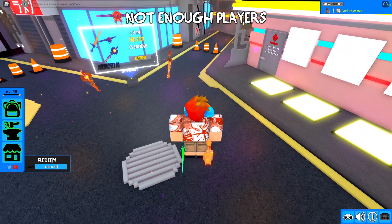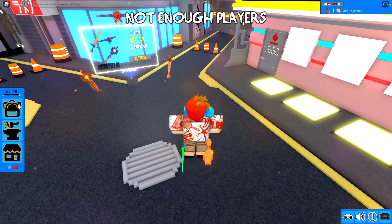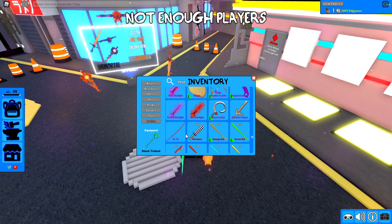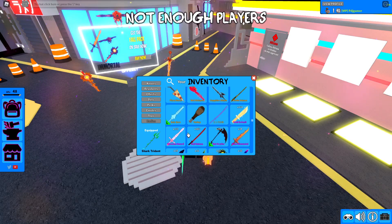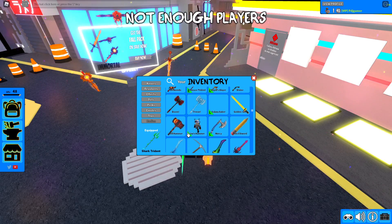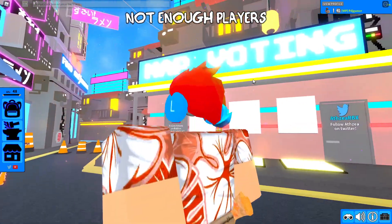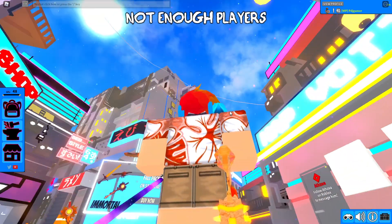First of all, there's a brand new code: capital G, 4, capital L, 4, capital X, capital Y, exclamation point. It gives you a really cool animated sword — the Galaxy Saber, which is animated. How cool is that? Look at this thing!